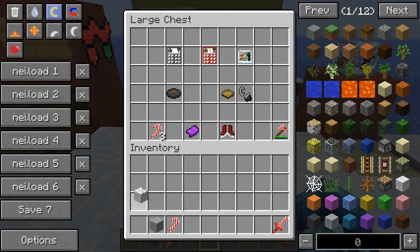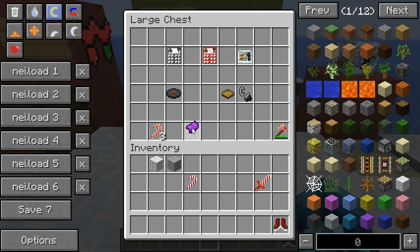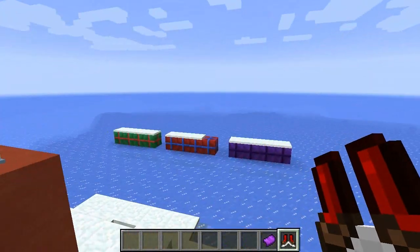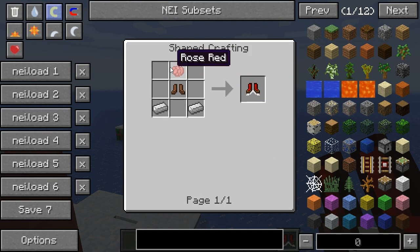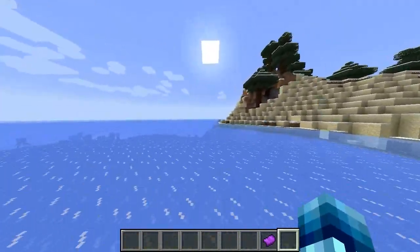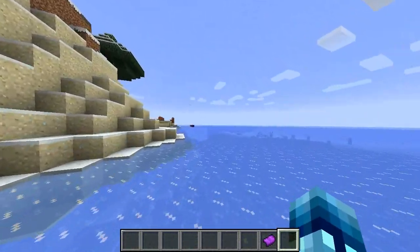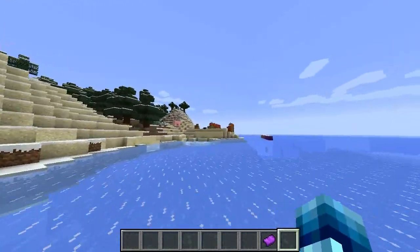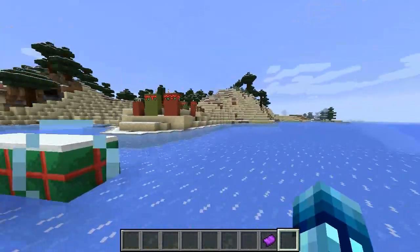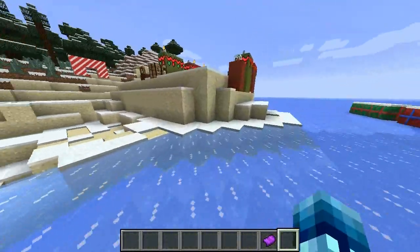We've also got some ice skates and a magic saddle as our last two items before mobs. The ice skates are crafted just like this, and whenever you wear them you can run around on ice super fast. With this mod, no matter where you are in Minecraft it will be snowing — even in deserts and forests. All the water everywhere is frozen, so ice skates are really useful.